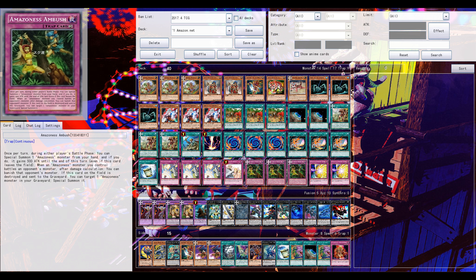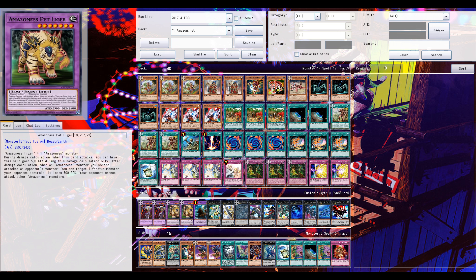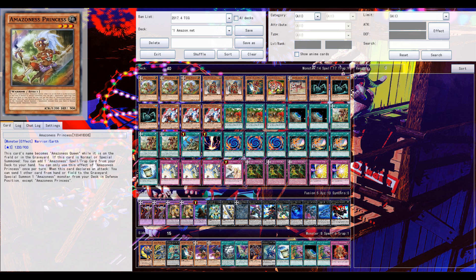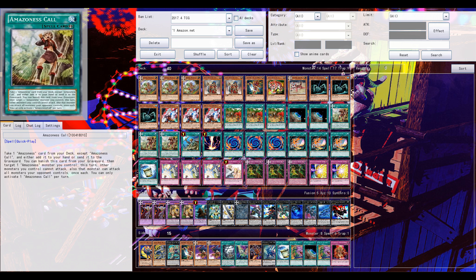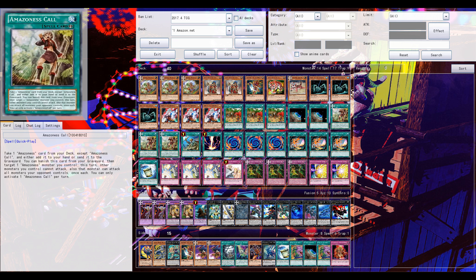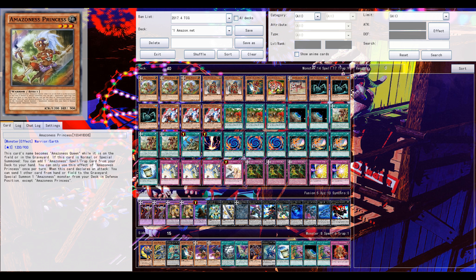A few cards are actually quite good but most of this new support is not that great. The first card is fantastic for Amazons — it's like a Stratos: when summoned, it searches any Amazon spell or trap from your deck and adds it to your hand. One of the new spells is Amazon Skull, which is like the ROTA for Amazon cards — very good. You can also search out Amazon's Princess again, so there's nice synergy there.